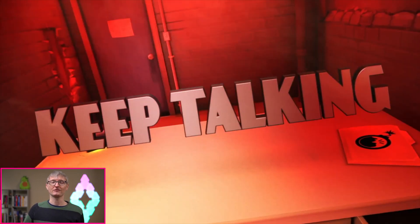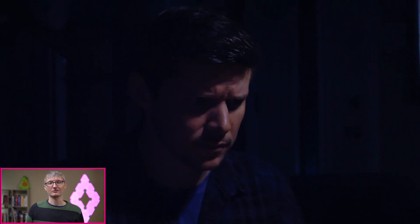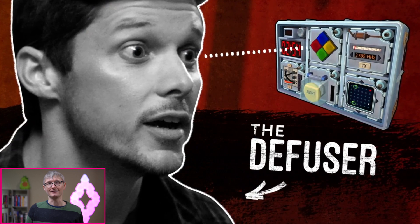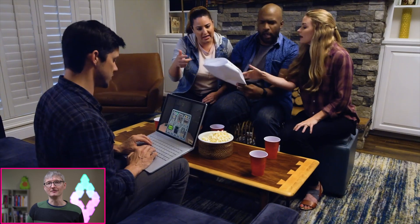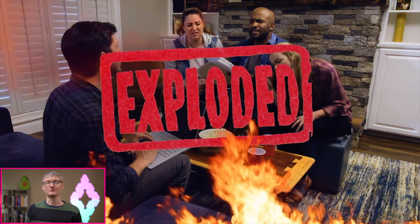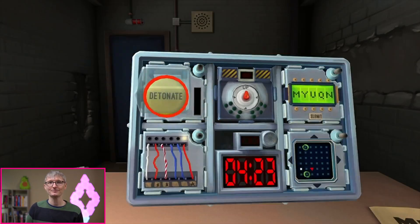In Keep Talking and Nobody Explodes, you and another player are tasked with diffusing a bomb. The catch is that one of you can only see the bomb and cannot see the bomb diffusal manual, and the other player has the manual but cannot see the bomb. So the game is about communicating back and forth. The player with the bomb is describing what they see — and it's not always easy to describe, since some of the markings are abstract. The player with the manual first has to understand what bomb the person is actually looking at so they know they're looking at the right section of the manual, and then describe how to diffuse that piece of the bomb. As a developer, you're often working on or with a team, and communication is critical.